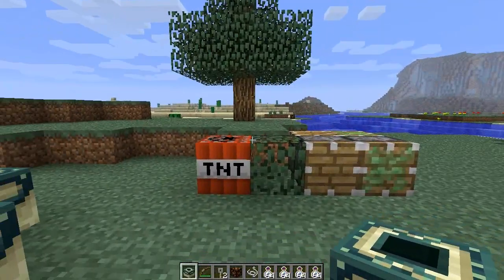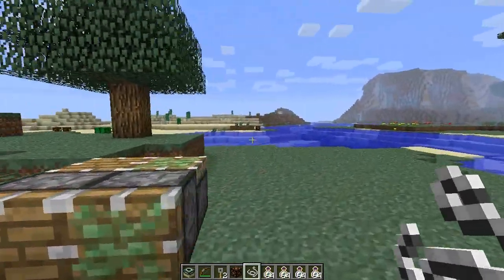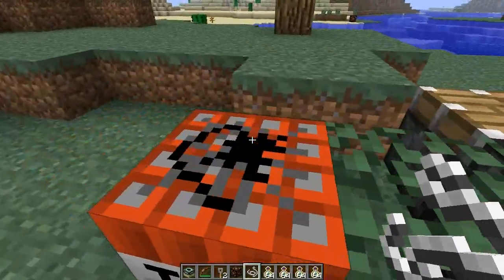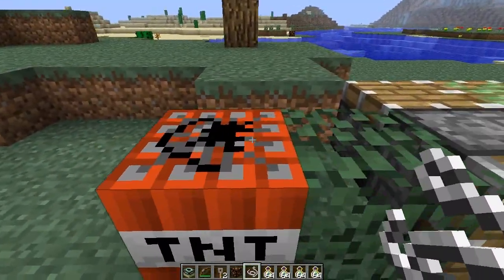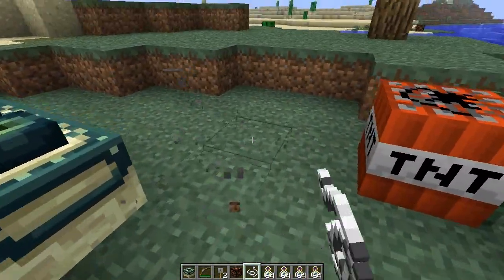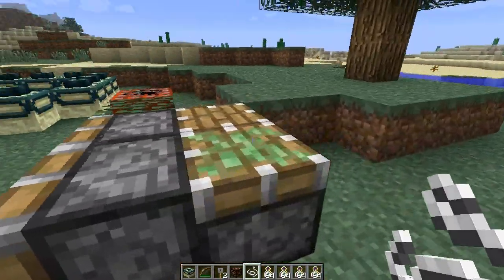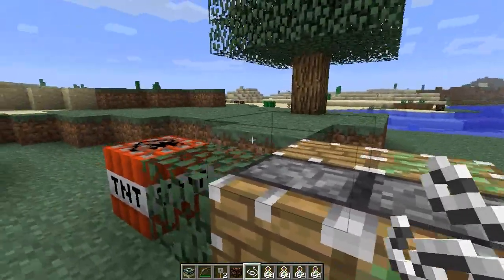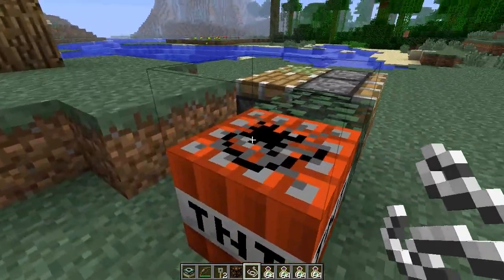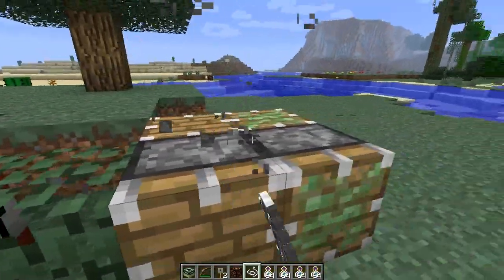The next thing I want to talk about is Tripwire, which has two new updates. The first one: when you place Tripwire straight on grass, you know how tiny the hitbox looks. However, when you place it on TNT, leaves, pistons — any form of pistons, up, down, side, or sticky — you can definitely tell the hitboxes are way bigger, and they're kind of hovering more than the ground version.